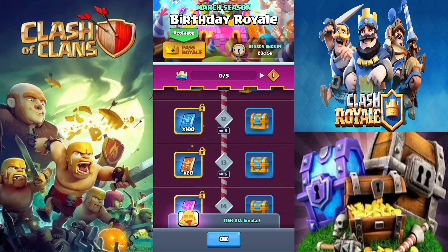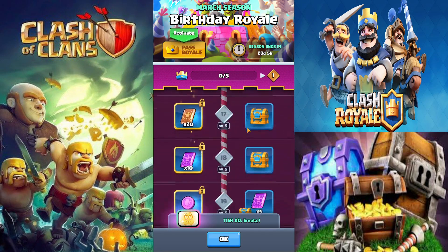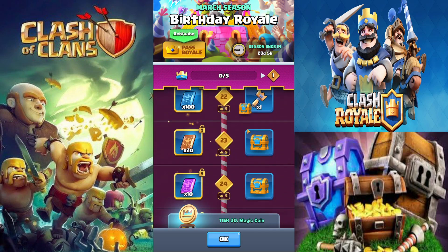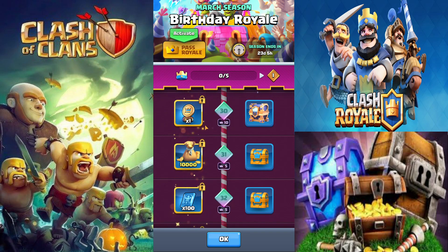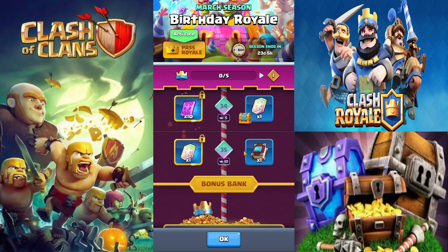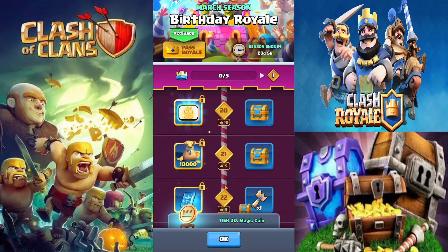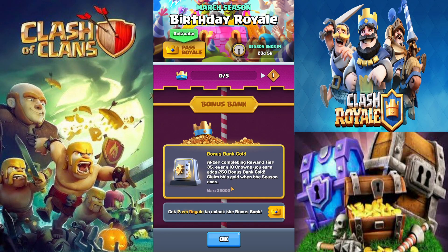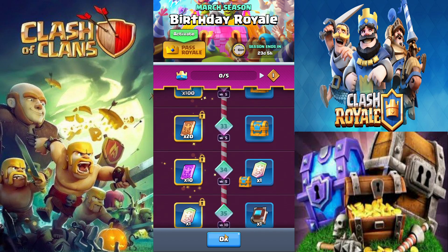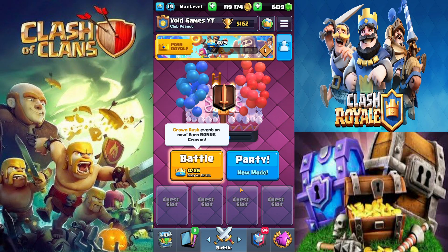The Pass Royale value is incredible — you get 10,000 gold, gold chests giving around 1,000 to 2,000 gold each, a champion chest, a free upgrade token which is basically like 100,000 gold, books of common cards, and a 25,000 gold bank when you max out at tier 35. Hands down, the fastest and most effective way to get gold is the Pass Royale.